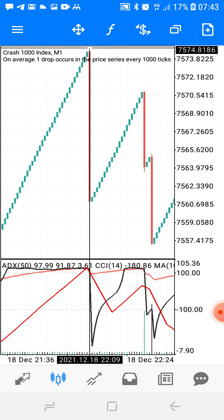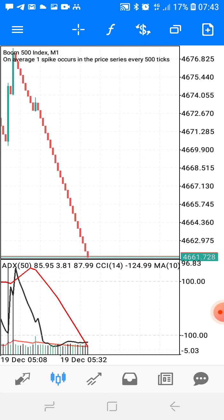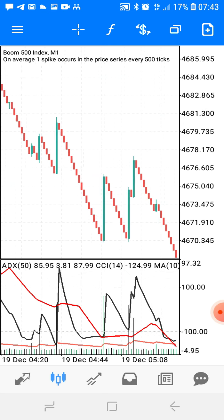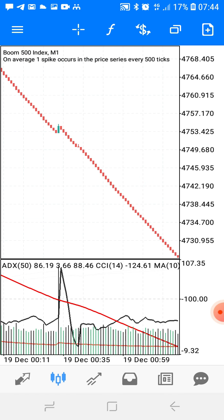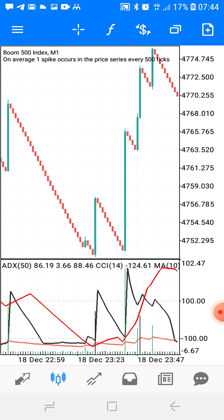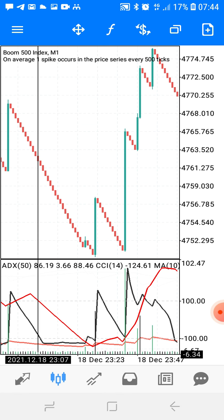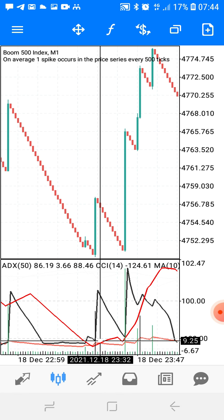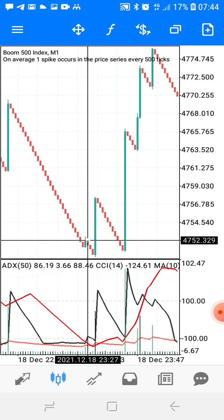Let's go to boom 500 and see. This is your last zoom level, so what you do is zoom twice and then you're ready to go. On boom 500, you wait for the orange line, the black line, and the red line to meet below level negative 100. This is boom, so it's the opposite — as soon as they meet there, you click buy.